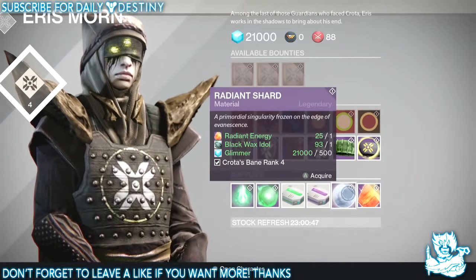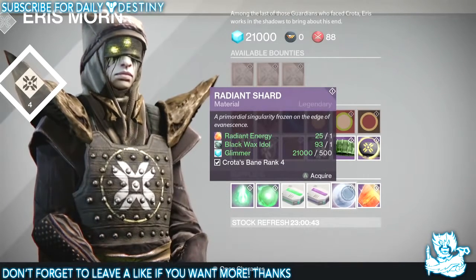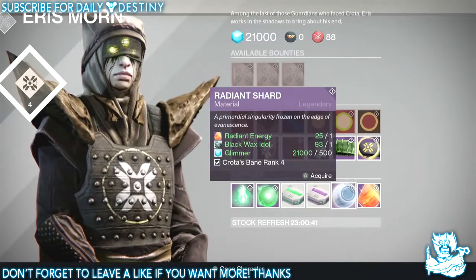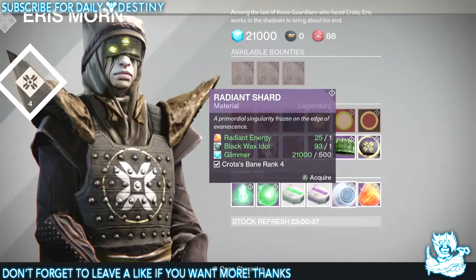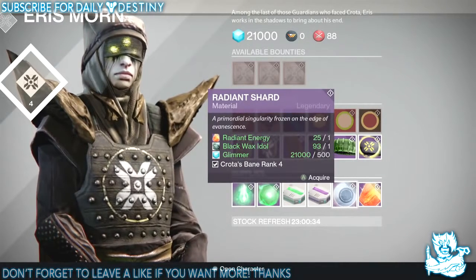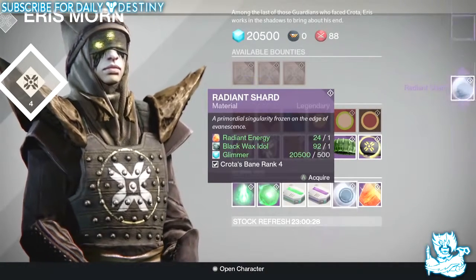So I decided to delete my Titan and create a Hunter, and that way when I got to level 20 I could just basically swap over my level 31 armor from my other characters. I created a Hunter, got it to level 20 in about a day and a half, transferred over my armors, and I've got a few remaining radiant energies and shards I need. So let's just do it — I need radiant shards, so I need to trade 25 of these radiant energies, 25 black wax idols, and about 12,000 glimmer.